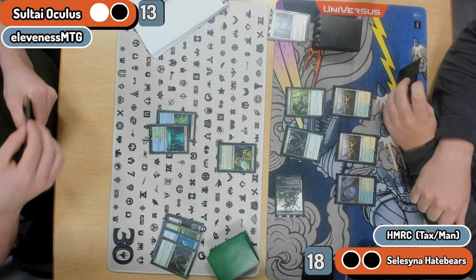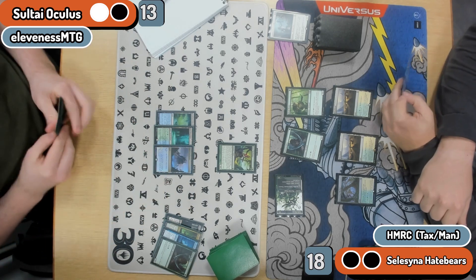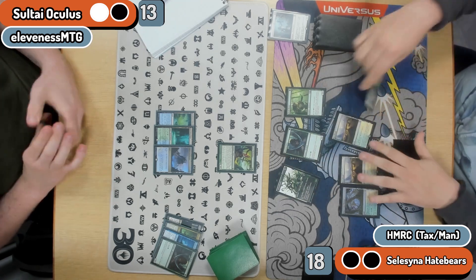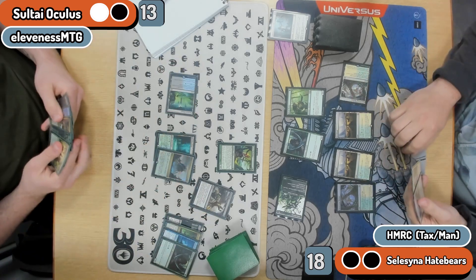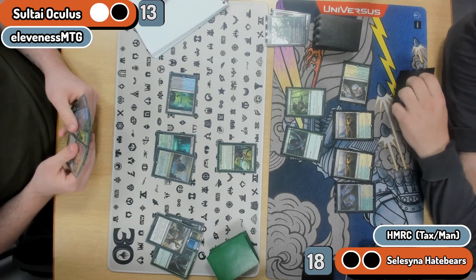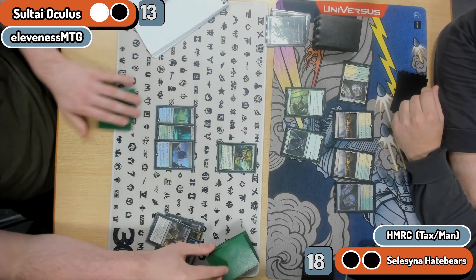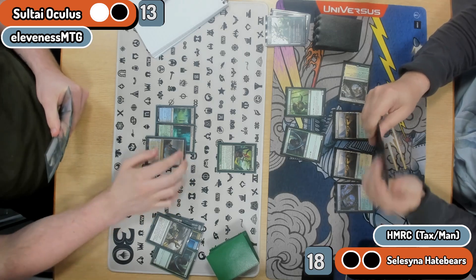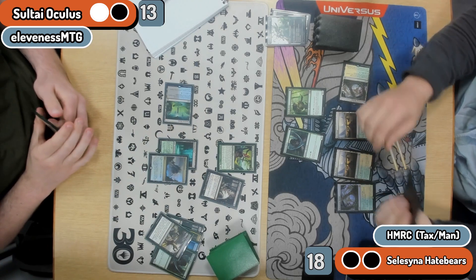Not blocking with Mystic because this is perfect setup for a Neoform here — I've got Man of the Confluence down. I need to have a Neoform to cast the Neoform, you see. And there we go — Fatal Push taking away the Canker Bloom. Paul keeping back the Owls, which is screaming that CoCo is being cast at some point. Aven Interrupter, which I did see on the Thoughtseize — so now I get to navigate through an Aven Interrupter.